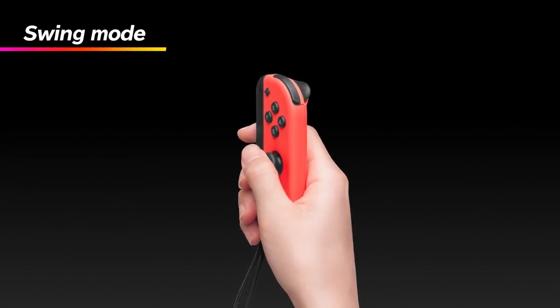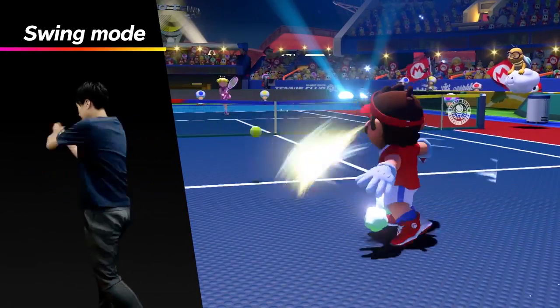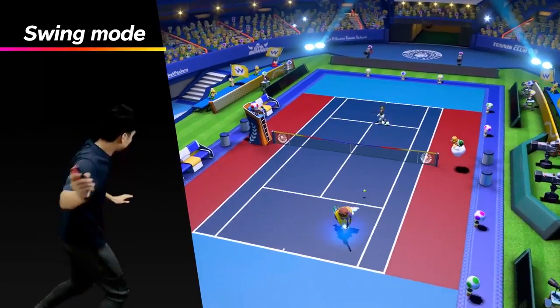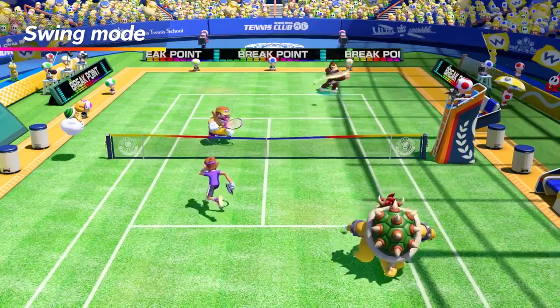There's also Swing Mode, which allows you to use your Joy-Con like a tennis racket — forehand, backhand, slice, and lob. This mode is perfect when you want to play the game casually with your friends and family, or just get your body moving.